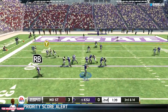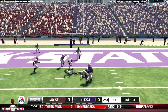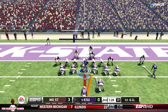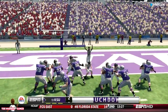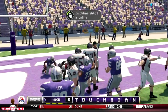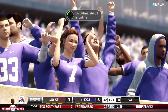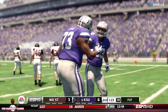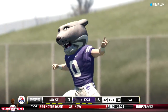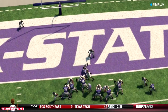Third and 14. Klein drops back and hits Tyler Lockett across the middle. We're on the board now — finally, six points! Tyler Lockett has a strong family heritage at Kansas State. His father and, I believe, his uncle both attended Kansas State and played for the Wildcats. So there's a lot of history there with the Wildcats.